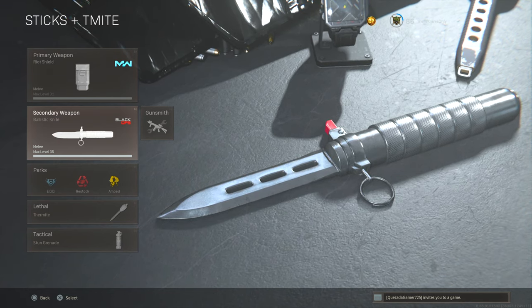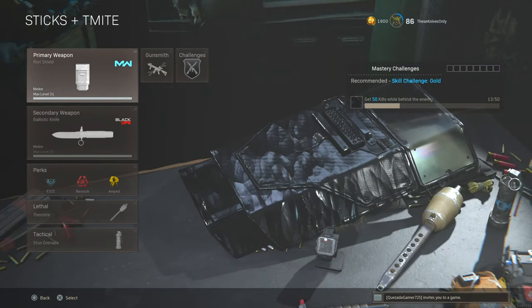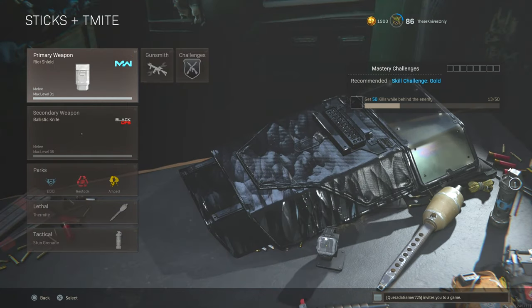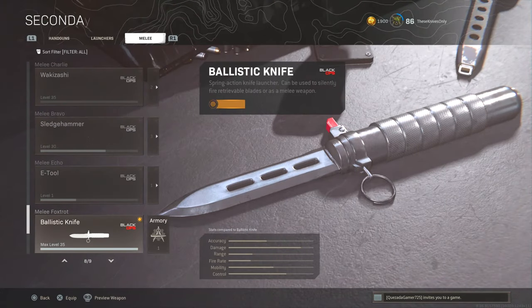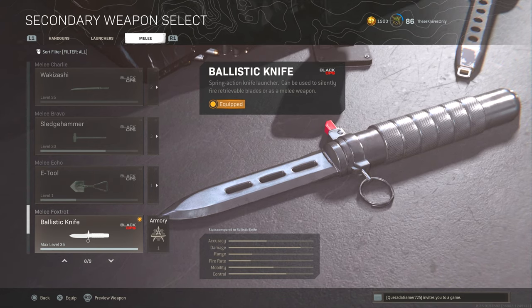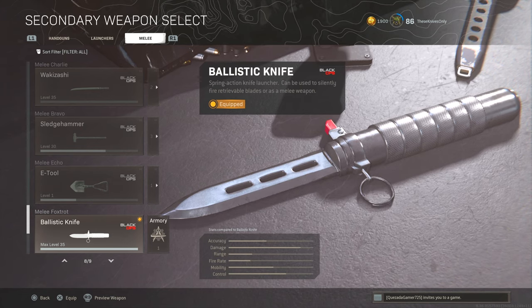The great thing about the ballistic knife is that it is a secondary weapon. I was kind of concerned it may end up being a primary weapon under the melee category with the riot shield, but it is a ranged weapon under the melee category as a secondary. That means we're not going to have to get a loadout with Overkill and then eventually get a second loadout with Ghost.